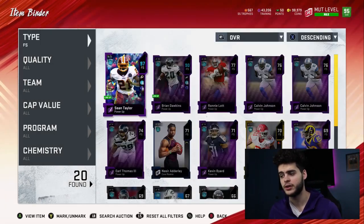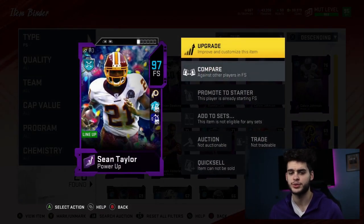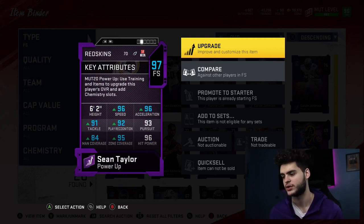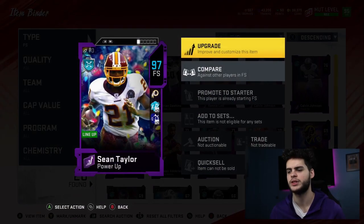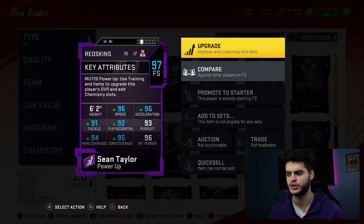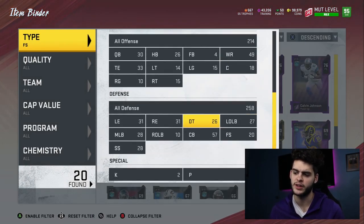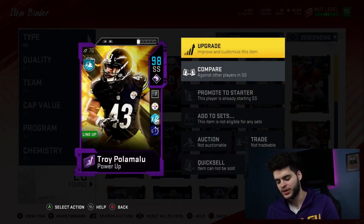Free safety — I think I'm done here. Sean Taylor might be my free safety for the rest of the year. This card is super solid: 96 speed, 96 acceleration, 95 zone, 96 hit power, 6'2". How can you beat that? He's literally an endgame card — almost as fast, as quick, and hits as hard as you can get, with great zone coverage. If they come out with another card fine, but I'll still rock with him because he's that good.